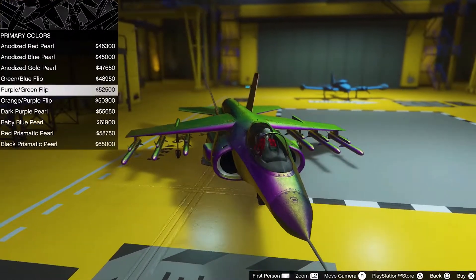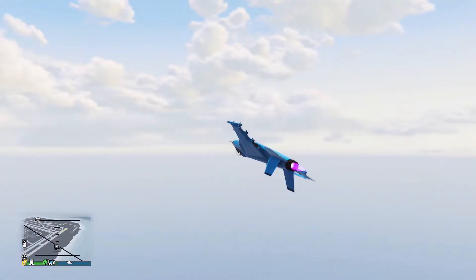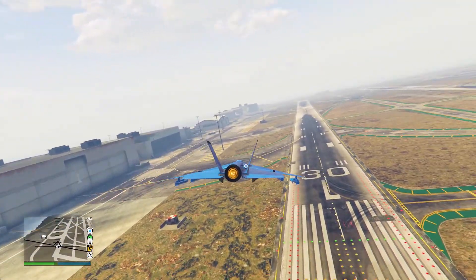Coming up next, we have the Laser and the Hydra. Now I'm pretty sure you've encountered these jets many times in GTA Online. These jets come with missiles and cannons, and they're just really fast. The Hydra allows you to switch between hover and flight mode, making it easier to land or position yourself, unlike the Laser.